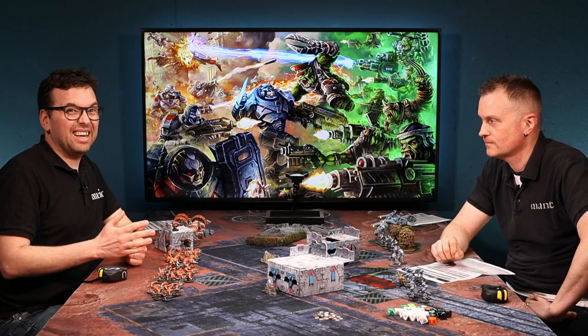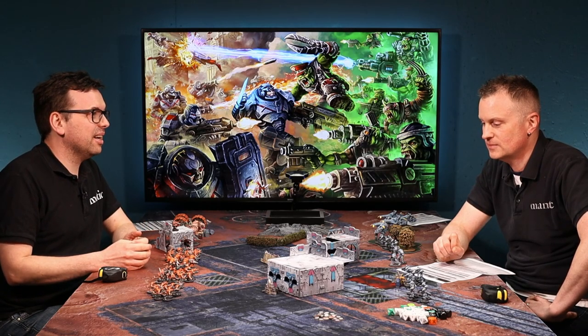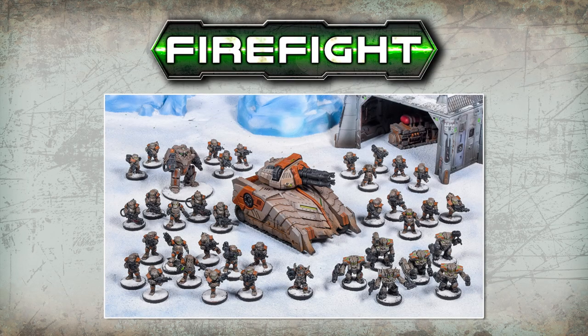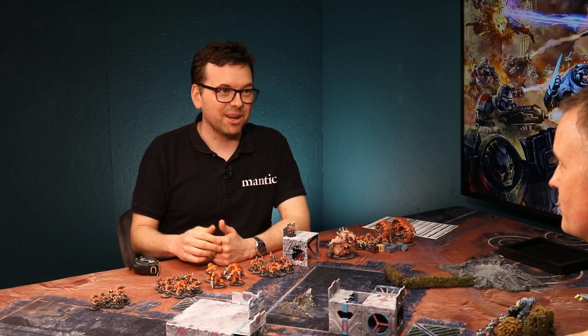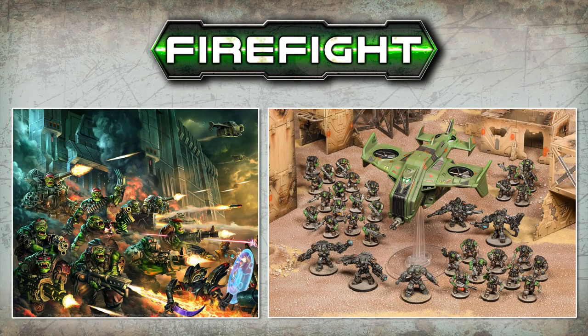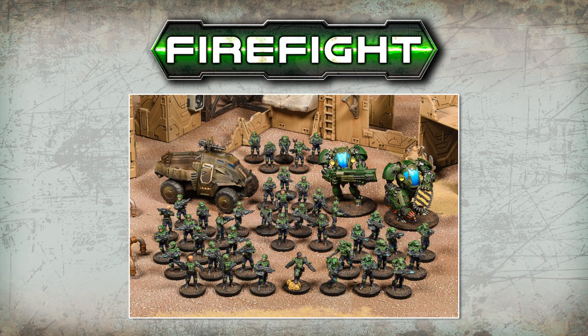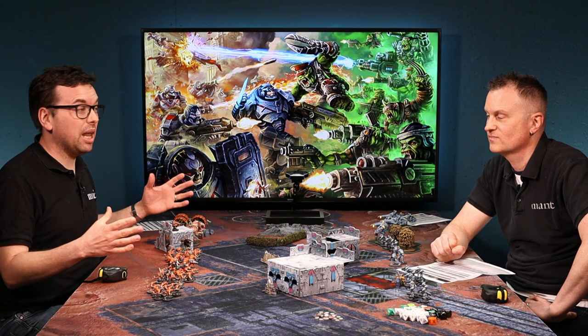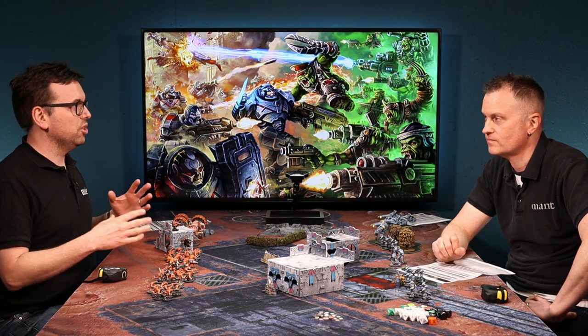You've got the Asterians, who use a lot of mechs and robots — sort of androids — an ancient race that's been around in the galaxy for a long time. You've got the Forge Fathers, who are like stoic space dwarfs, very heavily armored with a lot of mining lasers. You've got the Marauders — green skins, a collection of goblins, orcs, and hulks which are a bit like trolls. And then the GCPS, who are the human troops deployed on planets by corporations.